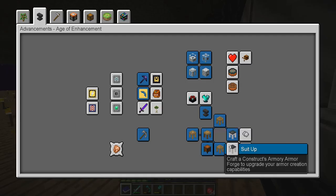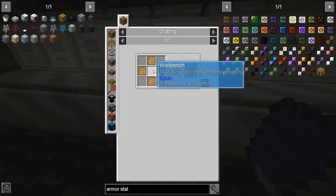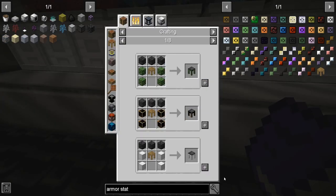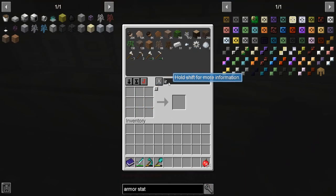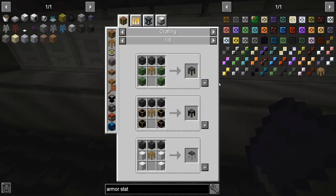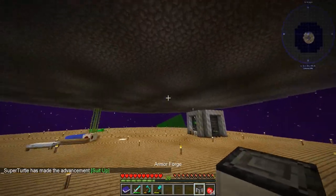So we made that armory stand — suit up, we're going to suit up. I shouldn't have brought that thing over there. Where did my iron go? Iron — where you at though? We got our four for the iron. You done messed up, iron. We got the cool armory forge.